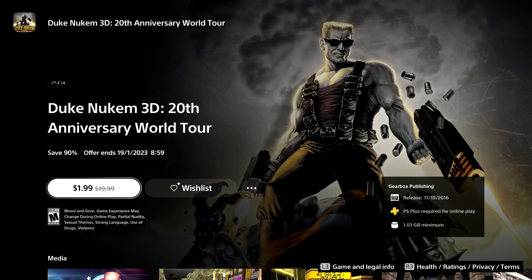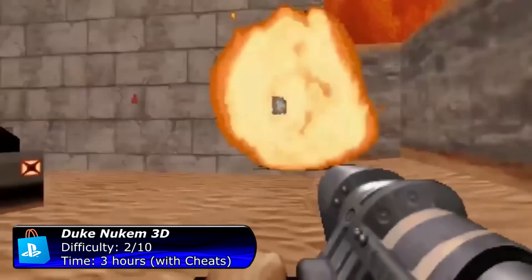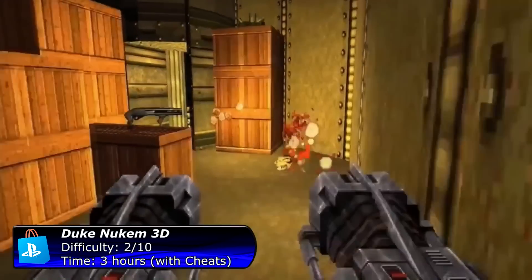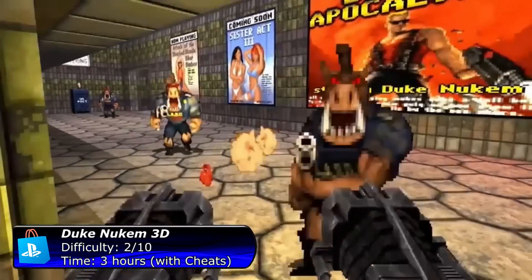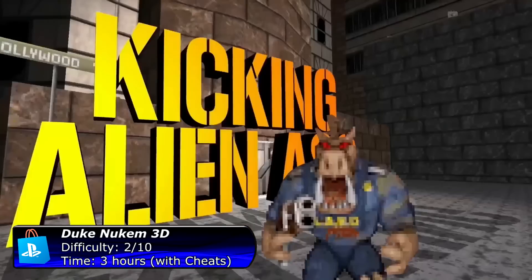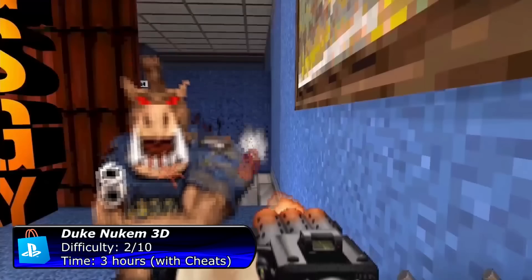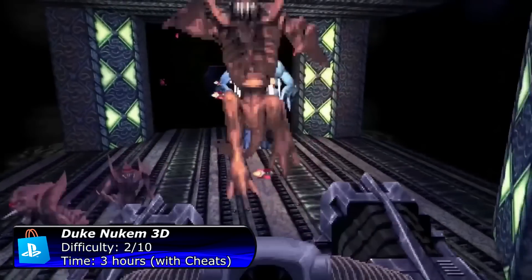The next game is an all-time classic: Duke Nukem 3D. If you haven't already played the game, now is a good time. Definitely one of the best and most fun shooter games from the 90s. The game also has some cheat codes which will allow you to get the platinum within 3 hours. If you want to unlock all the trophies by yourself without using cheats, you will probably need around 10 hours. A pretty fun game but of course only for old-school shooter fans.